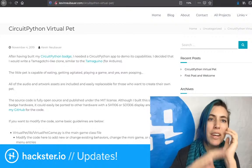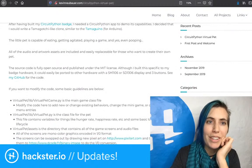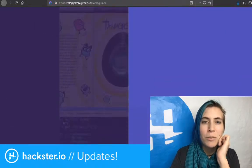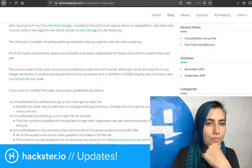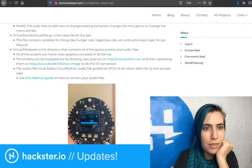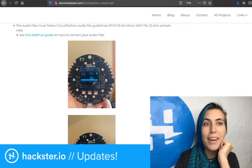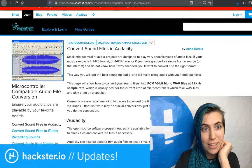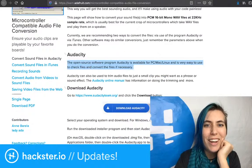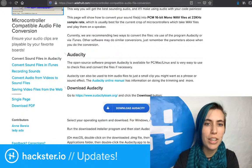That's at KevinNeubauer.com/circuitpython-virtual-pet, also linked in the description of this video. They also reference the Tamaguino that we talked about, which has an update on Hackster. This is basically exactly what we talked about, although he also talks about the audio files — you have to make sure that if you want to use audio, it's a specific type of audio file. Adafruit has an excellent guide on how to do that with Audacity, which is a free open-source software program available for PC, Mac, and Linux. You can use that to check and convert the files if necessary.